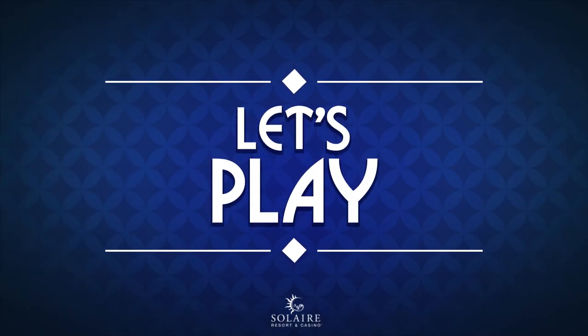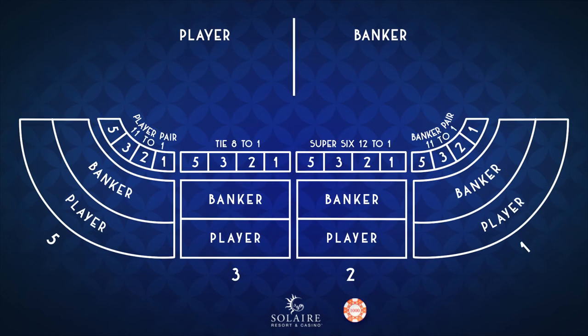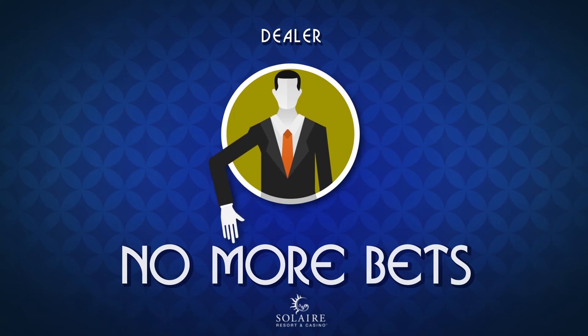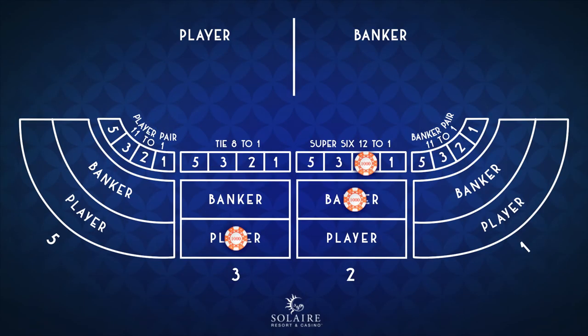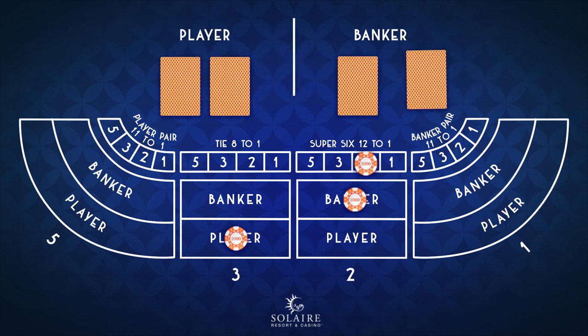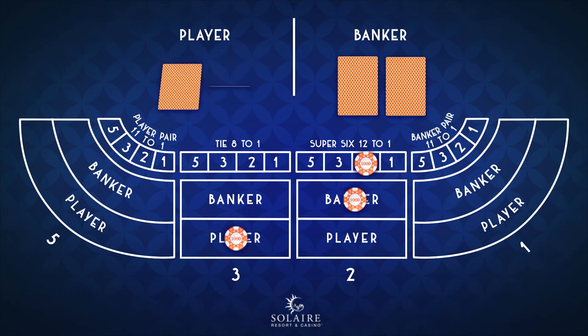Now let's play. Players may now begin to place their bets. You may opt to put your chips into the Super 6 area on the Super 6 table. The dealer deals two cards for the player and the banker. As in normal Baccarat, the hand which has a total of 9, or closest to 9, will be the winning hand. However, for the Super 6 variation, your side bet wins when the banker wins at 6 and the player has a lesser value card.